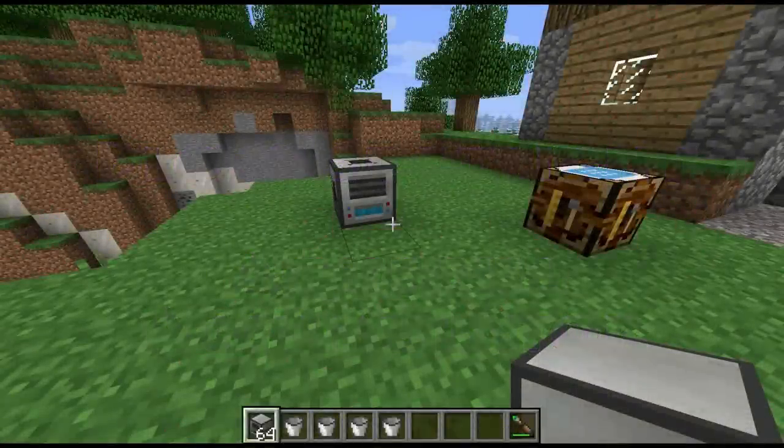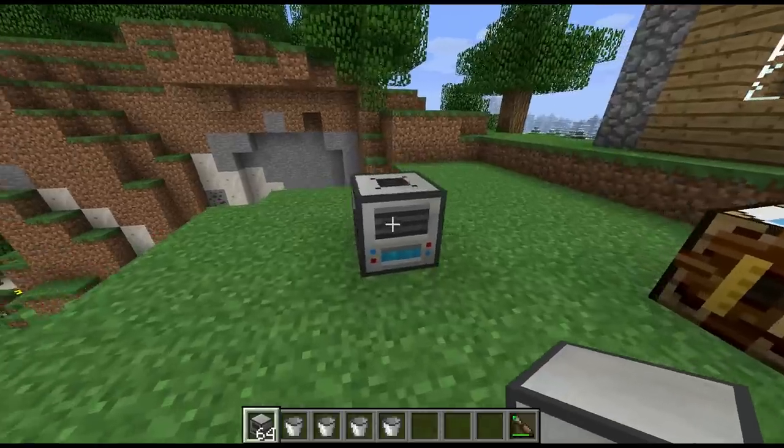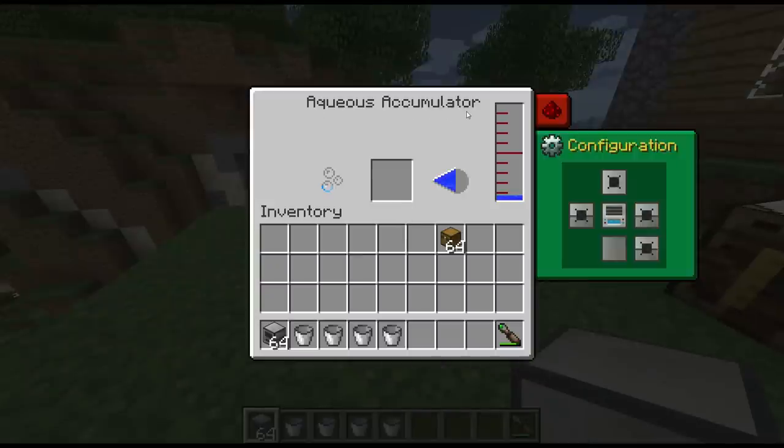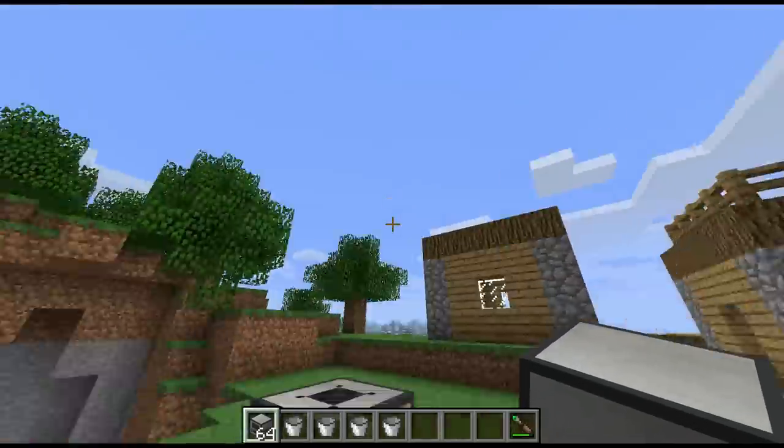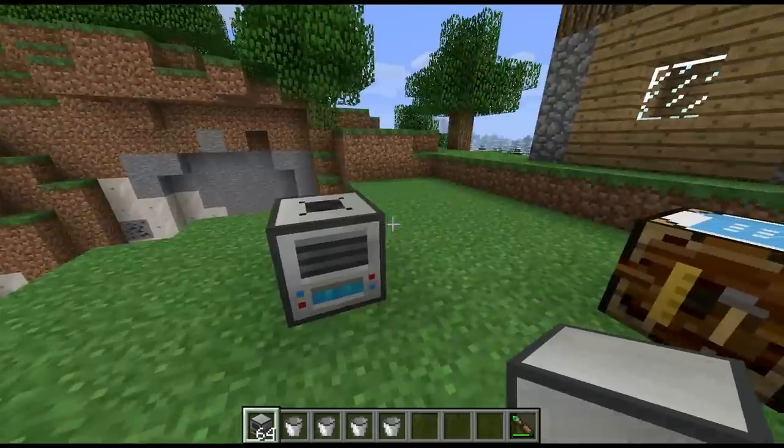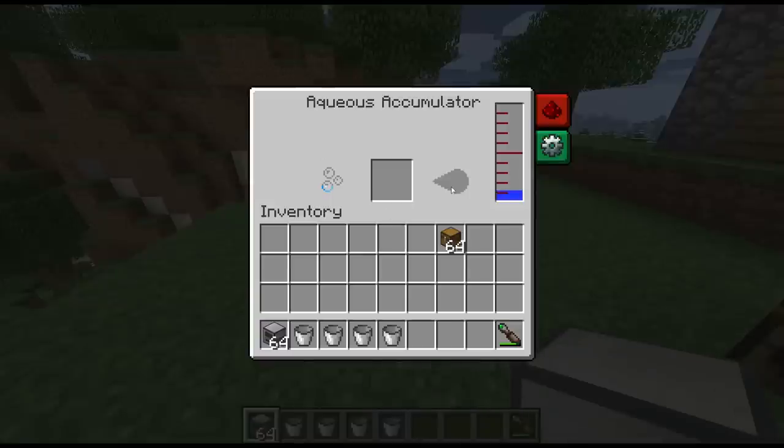Hi guys, welcome back for another block spotlight. This will be the last block from Thermal Expansion for now, and this one is called the Aqueous Accumulator. As you can see, this doesn't require any power at all — it's already producing water just by sitting here. It doesn't need to be raining or anything like that; it's just condensing water out of the air.